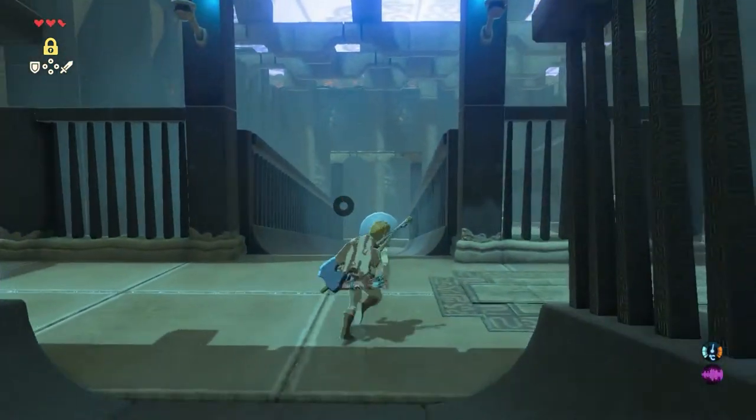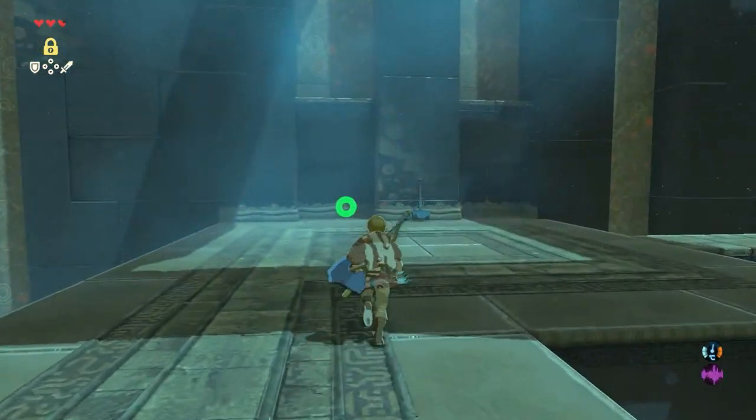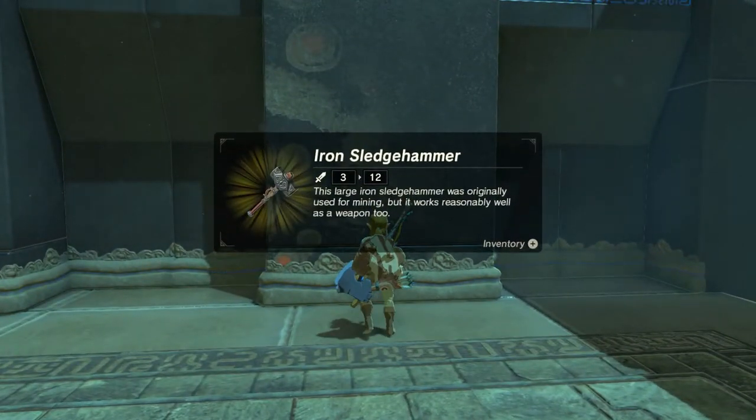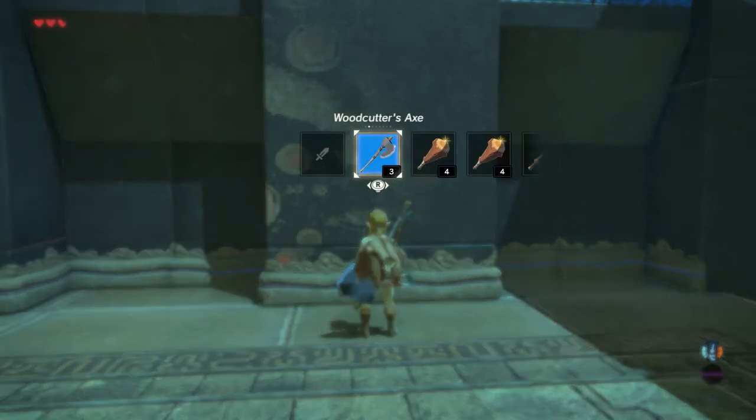When you arrive at the first level, turn right. At the wall is an Iron Sledgehammer — pick that one up, because you're going to need it. Select your Iron Sledgehammer from the menu and go right.